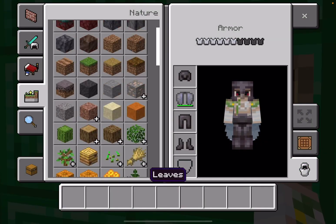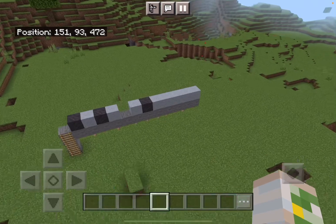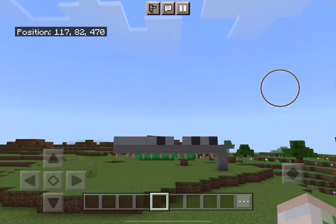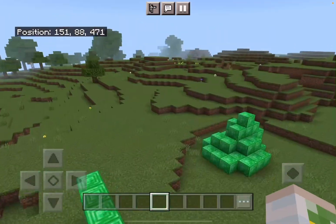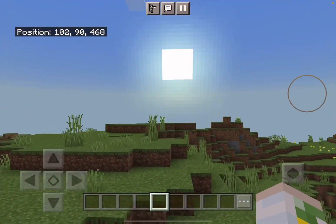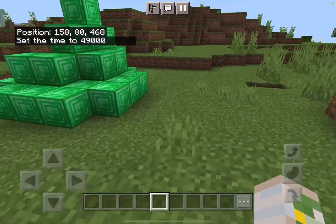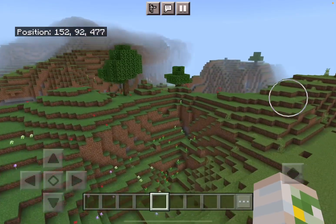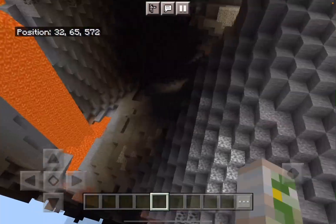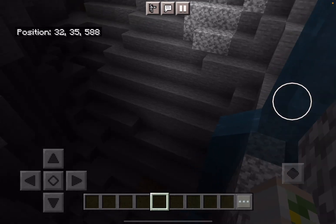Number four: using redstone. You build an auto-mining machine where you just press a button and open the chest, and TNT goes flying out and goes through. Mumbo Jumbo has done some in the past — I like Mumbo Jumbo if you haven't noticed. If you do this in the mountain ranges, you'll be sure to find some emeralds. But that's not even the best part of redstone — coal is much more common than emeralds, so you could use a machine to get coal and trade with a blacksmith to get some emeralds.